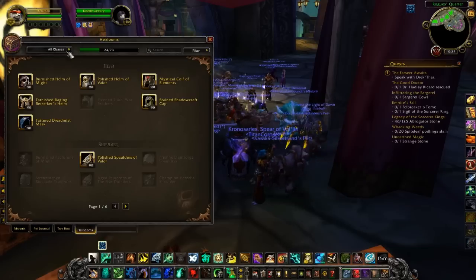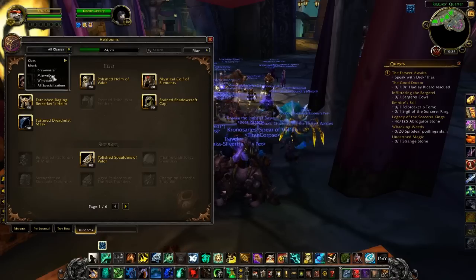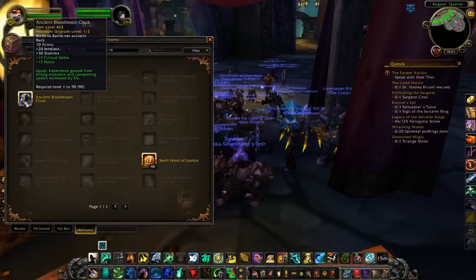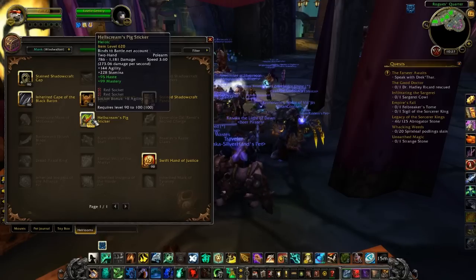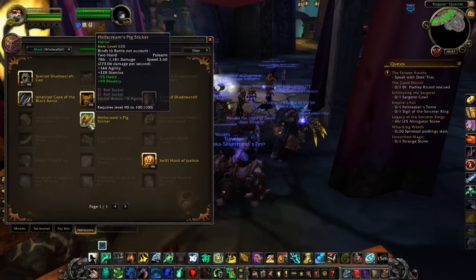On Barman I've got the heirloom list showing under All Classes. When you initially log in it'll automatically be there, and you can filter by class — for example switching to Windwalker shows only what's usable by that class.